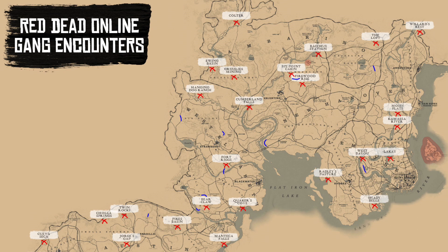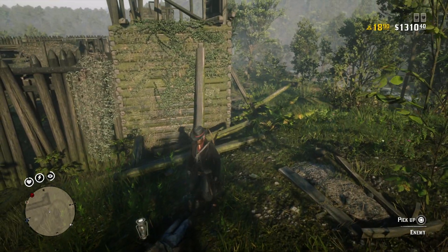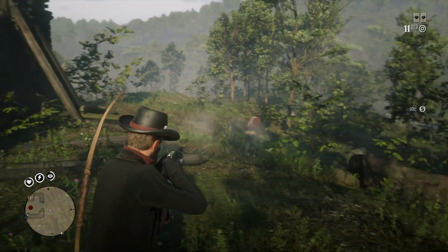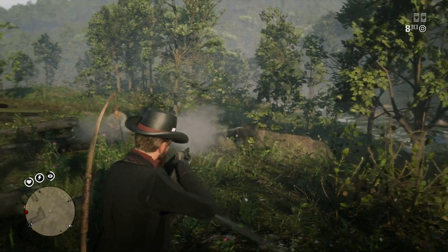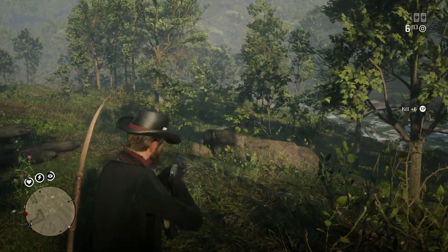If you go to these locations, it will occur randomly — it's not going to be there every single time. But you can loot the bodies that ambush you, and there's a good chance a treasure map will spawn from those, just like at a gang hideout. So ride back and forth through those locations and you might get ambushed — it's a good opportunity to take advantage of.